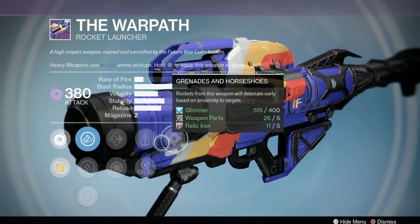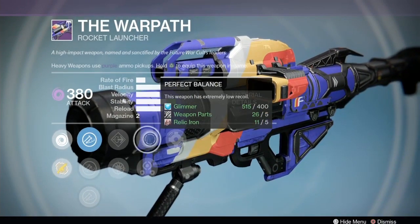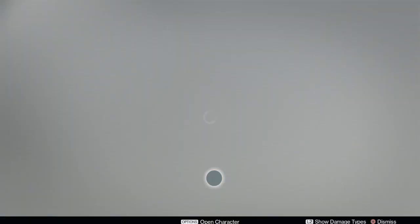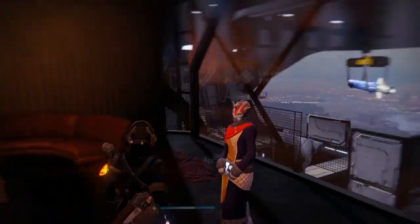Finally, the War Path rocket launcher has Grenades and Horseshoes, Perfect Balance, Third Eye, Snapshot, and Flared Mag. Snapshot and Perfect Balance are what you're gonna want on that one, and it's got Warhead Verniers too, so it's okay. I don't know that it's even better than the other one with Grenades and Horseshoes.